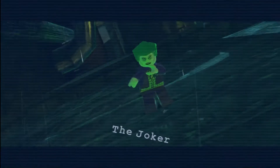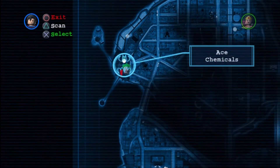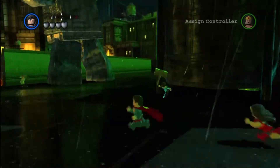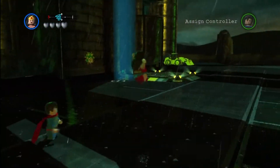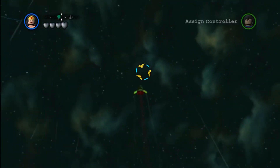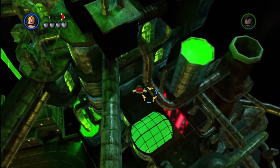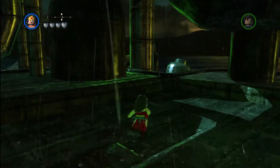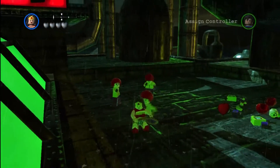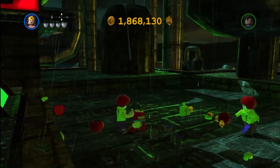Next, you're also going to need the Joker. He is located on the Central Island, on top of Ace Chemicals. There is a beacon right down below Ace Chemicals in the parking lot, which you can see us in right now. You're going to want to fly straight up — which is almost impossible in this game at times — and then fly and land right to the right of the red sign. You do have to take out a wave or three of goons, so be ready for that.